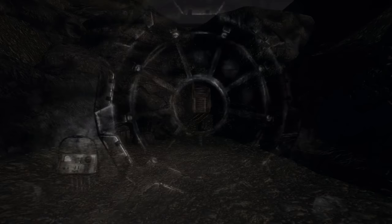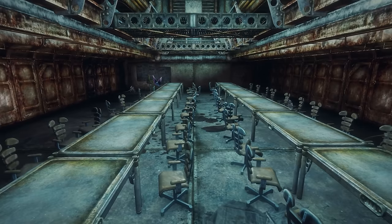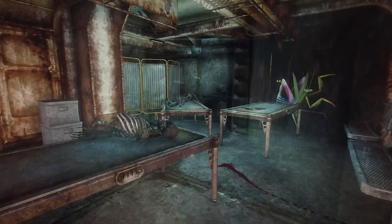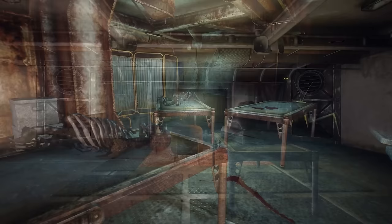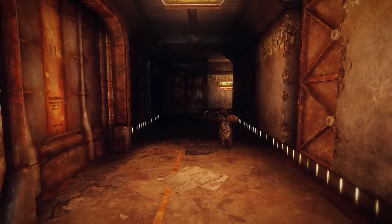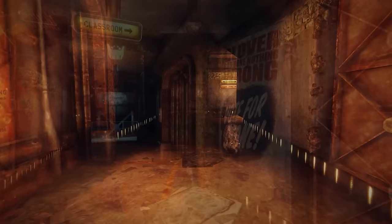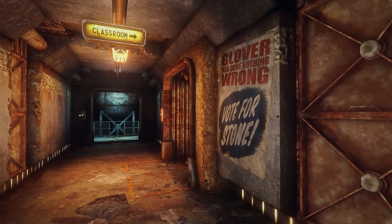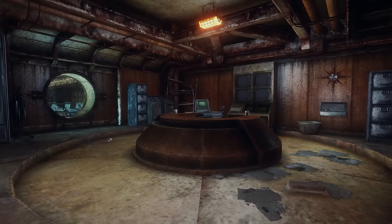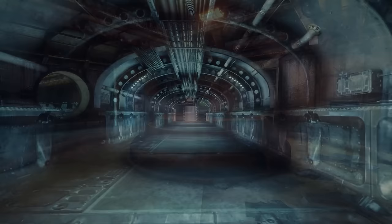Vault 11 is the first example of a vault with a terrifying experiment. Inhabitants were told they must sacrifice one fellow vault dweller each year, or the vault's life support would be permanently shut down. In reality, the test was to see how long it took residents to join together and refuse — at which point they would be freed and praised. Instead, elections took place each year to select an overseer, who would then be killed.